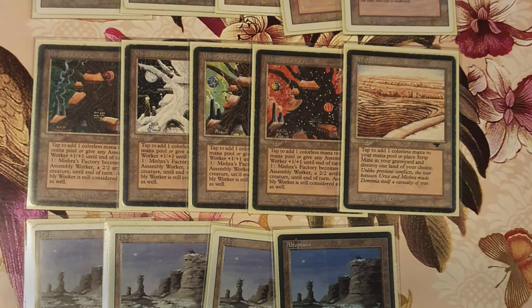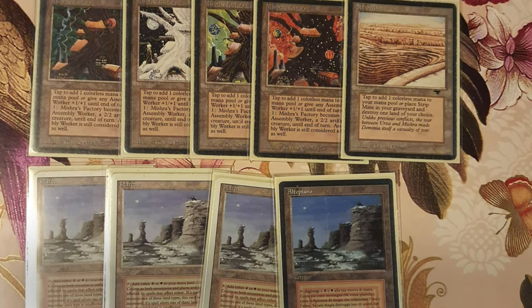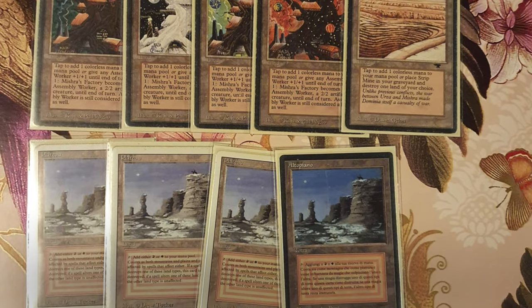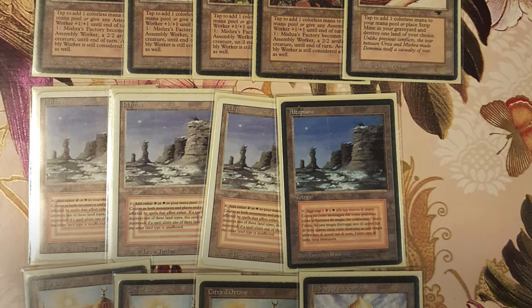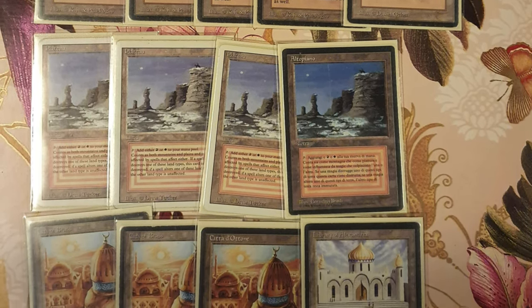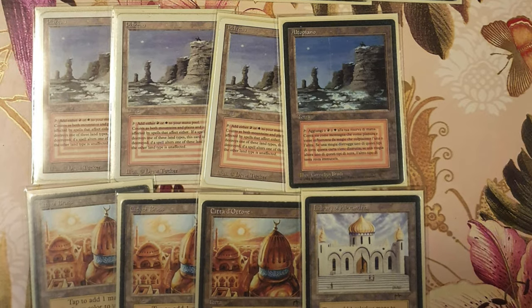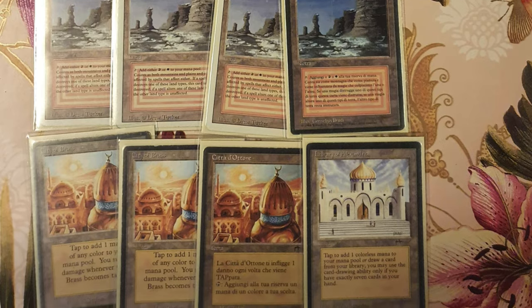This deck can use Blood Moons as well. It's not as good with it as UR Atак is, but it can still be used because he has so much red and so many artifacts — he will thrive under Blood Moon far more than many opponents. He also has a Library of Alexandria and three Cities of Brass.